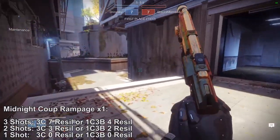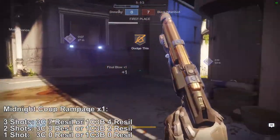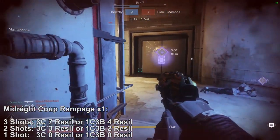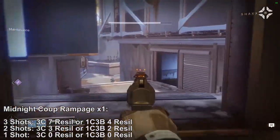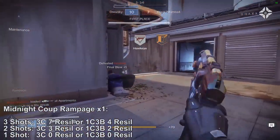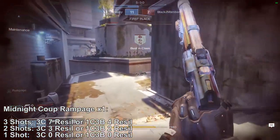Starting with the Midnight Coup at Rampage times one: if you hit three shots of Rampage, you can kill an enemy in three crits if they have seven resilience or lower, or one crit three body at four resilience. If you hit two shots, you can three crit against three resilience or one crit three body against two resilience. With only one shot, you can still three crit or one crit three body, but only on zero resilience guardians.